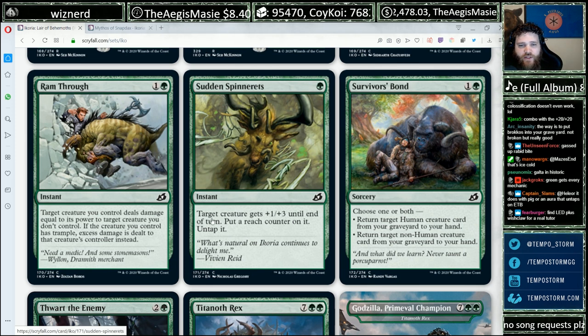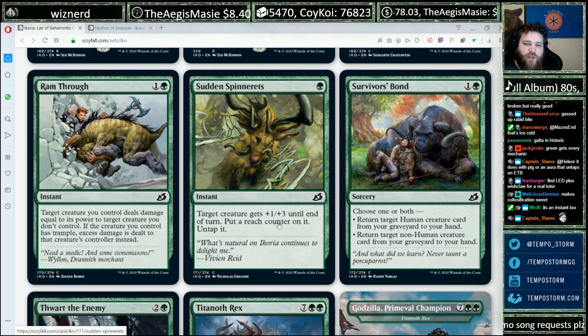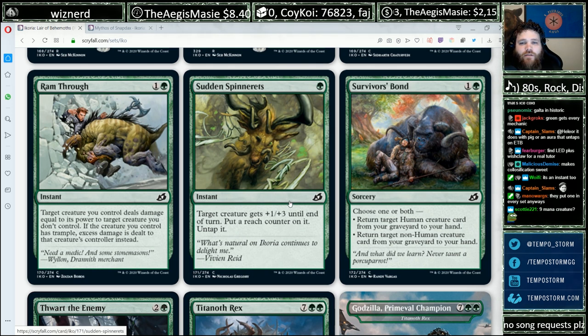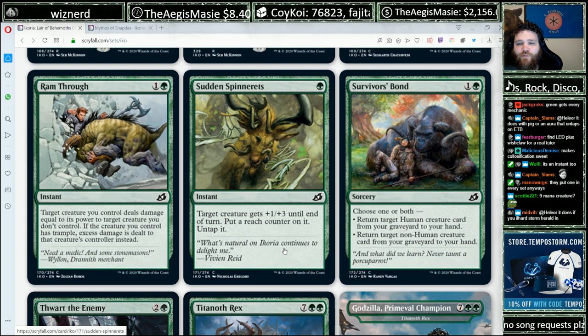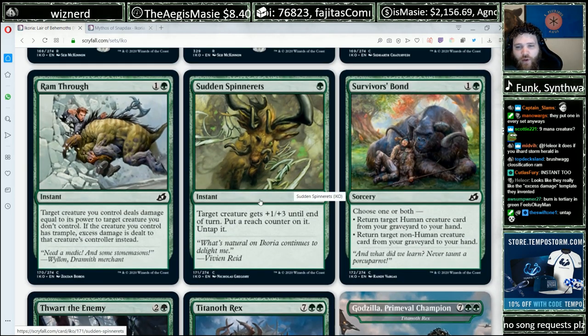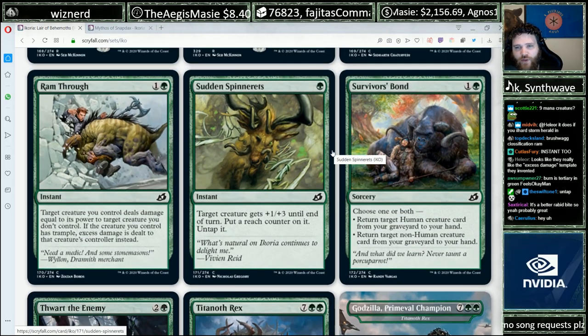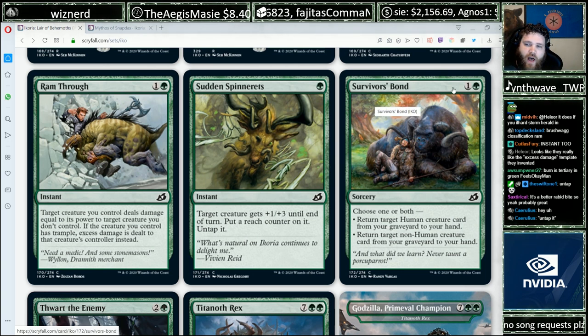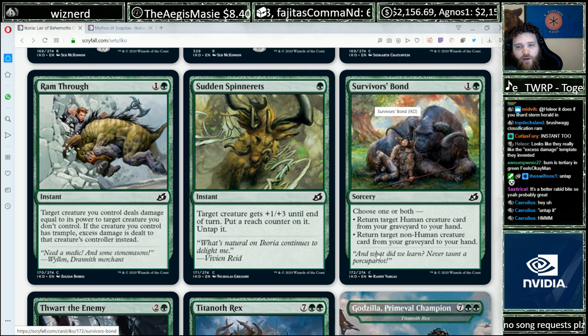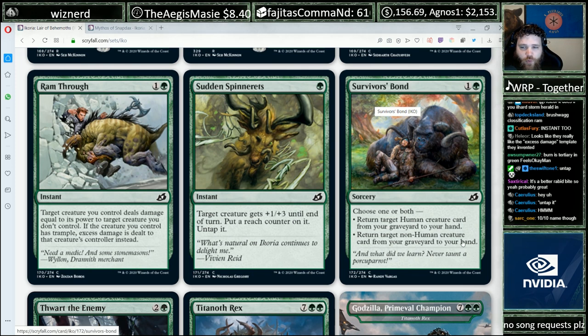Sudden Spinnerets — green instant, target creature gets plus one, plus three until end of turn, put a reach counter on it, and untap it. Meh. Filler is meh. I'd treat this as a sideboard card — it's got a lot going on against flyers, but green's got better answers to flyers.